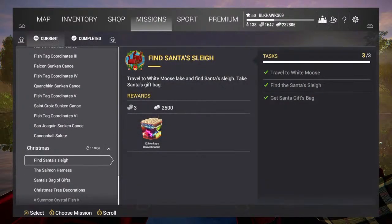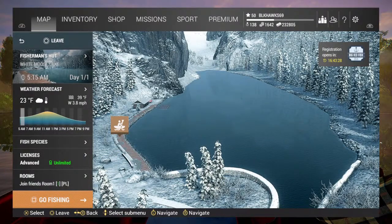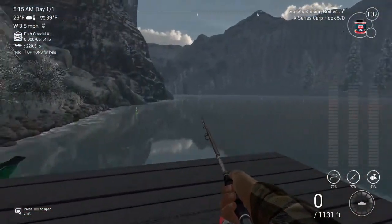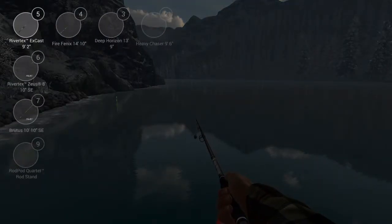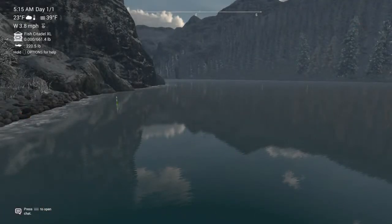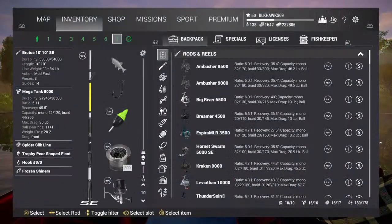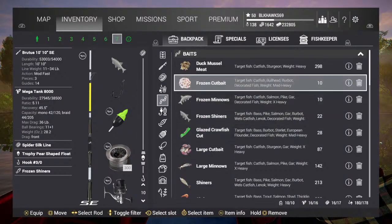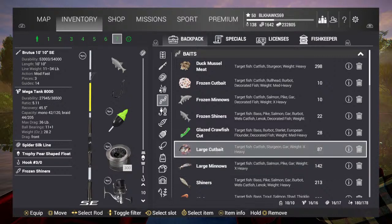The hardest one is probably to get all your antler salmon. We're at White Moose for that. If you're on Fishermen instead of Fishing Planet you don't have these missions - the easiest thing to do is put out a rod stand.